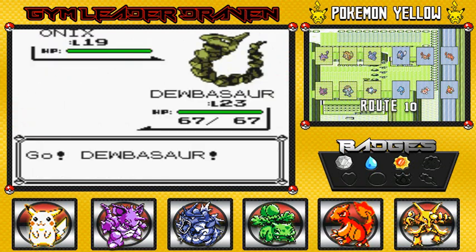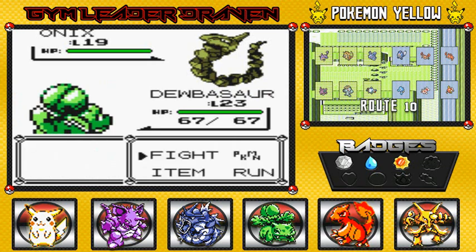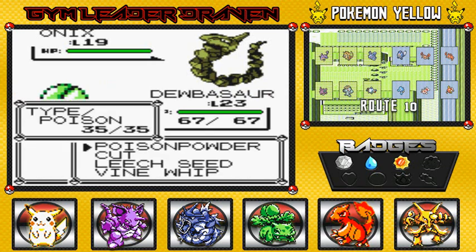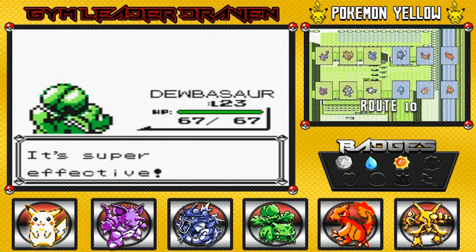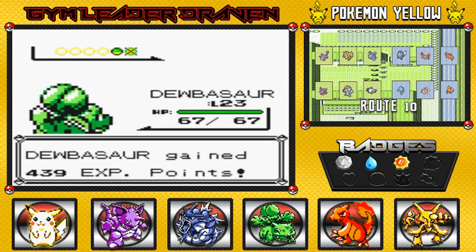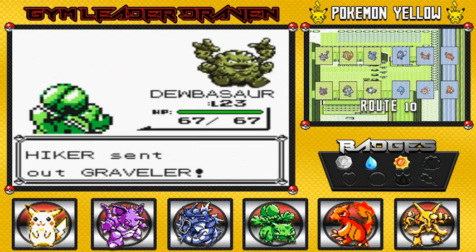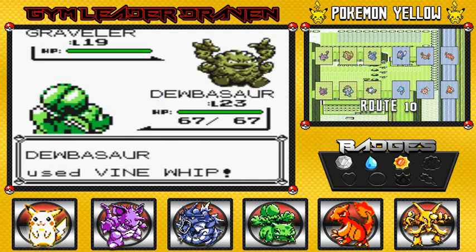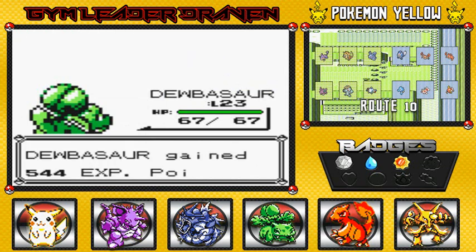I'm not that big of a Nintendo person... That is a lie, I am a Nintendo person. Vine Whip! Oh yes. And he's coming out with a Graveler. This time Dubasaur is going to level 24 right here with his final Vine Whip. I can smell it now — it smells so good. That's right, level 24 Dubasaur.